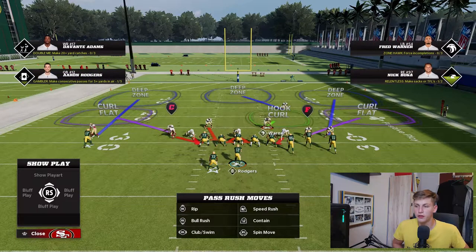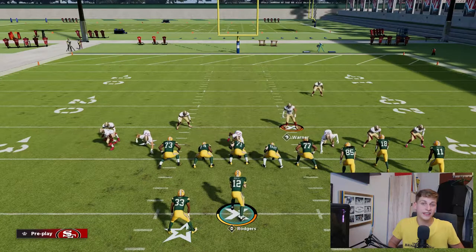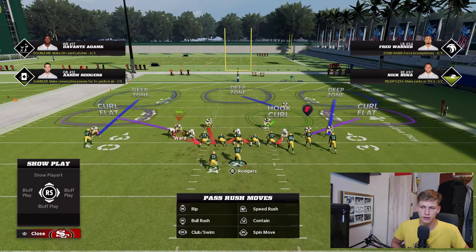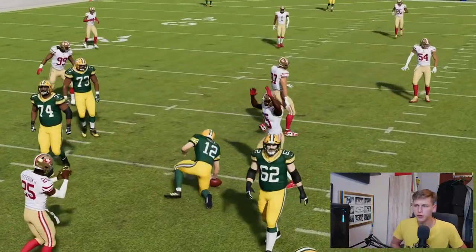This is our base defensive setup. Now we can make coverage adjustments depending on what the opponent is hitting. Against bunch formations I need a hard flat out there — or a curl flat set to about a five-yard zone drop — to take away the quick stuff. That's the first adjustment. On the backside it gets more interesting. I can put someone in a hook curl there as well. I'm having trouble adjusting zones in practice mode right now, but the blitz still comes in fine.